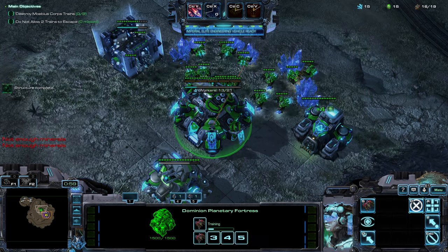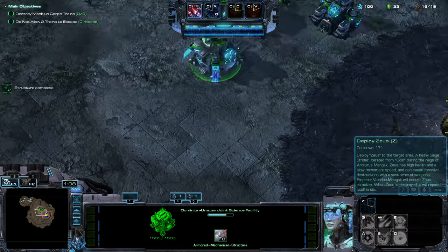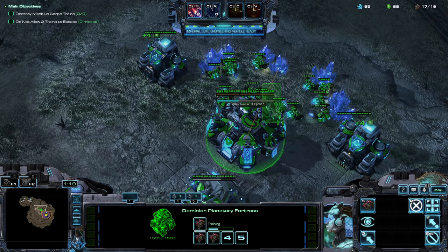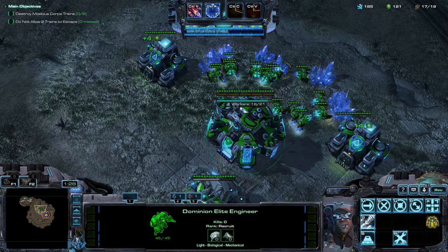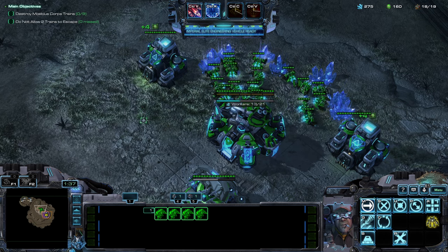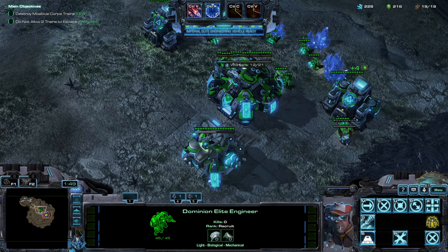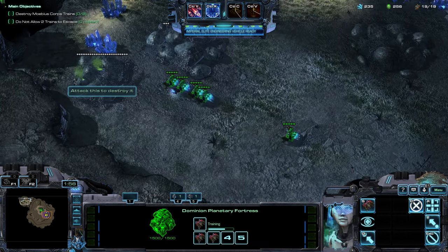I'm going to modify my build — I always go for the tech build so I start the factory first to get upgrades. But this time I'll need more resources because battlecruisers are very expensive: 800 minerals and 600 gas per unit, so I need to rush the expansion. I'll take about four or five workers over there and build supply before this.